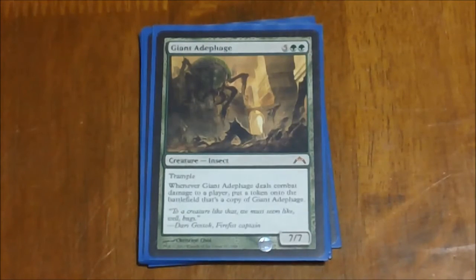This next one is kind of hit or miss — I like it. Seven mana for a 7/7 trampler is decent value. The ability is that whenever he deals combat damage to a player, you get a token copy of him. That's really what he's here for — to get those token copies and then double those tokens. Once you start attacking with multiples of them, they can't just chump block because the damage is going to trample through, and then you're going to get multiples from each of the tokens and they just multiply.